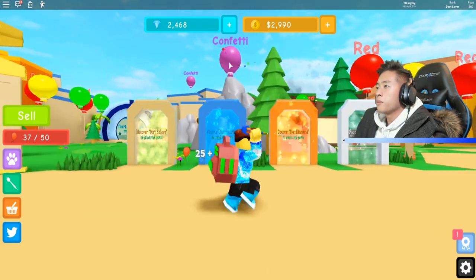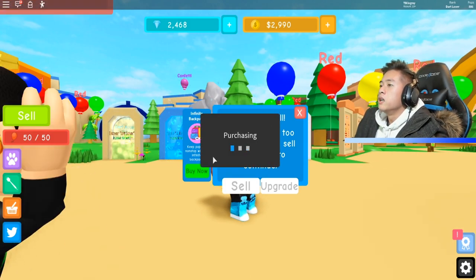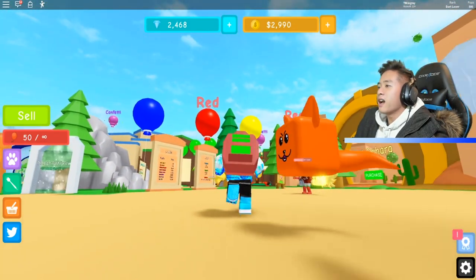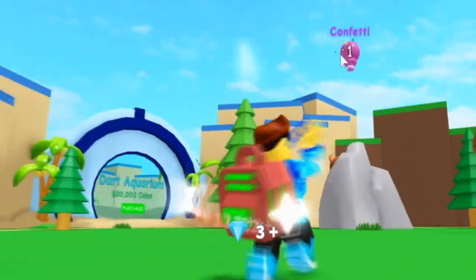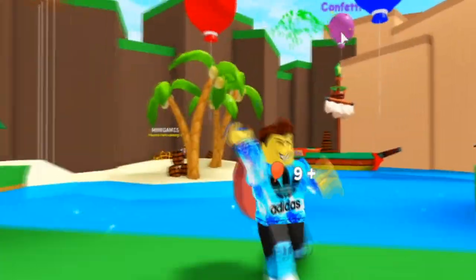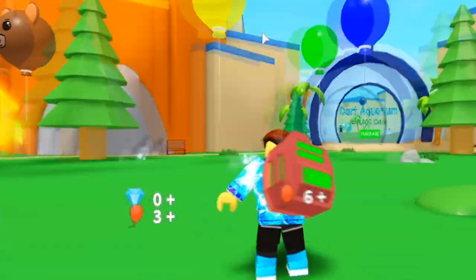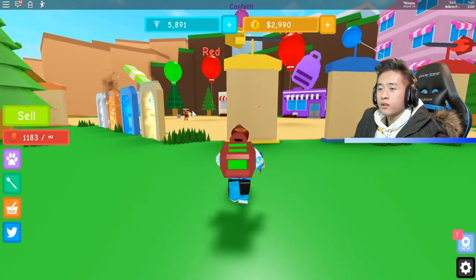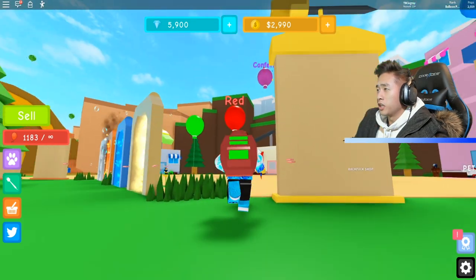We got to pop a couple more, and then we're going to buy it. We're going to buy the infinite backpack. Now we got infinite — so we're just going to keep popping out here, guys. We got over 1,000 pops. We climbed up really quick. As you can see, we got the infinite, which is really good.